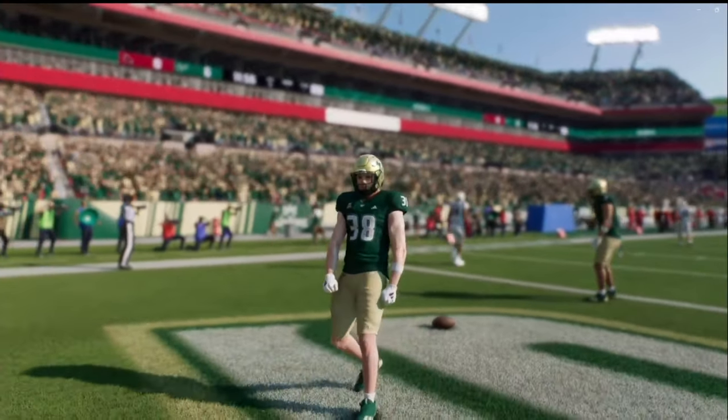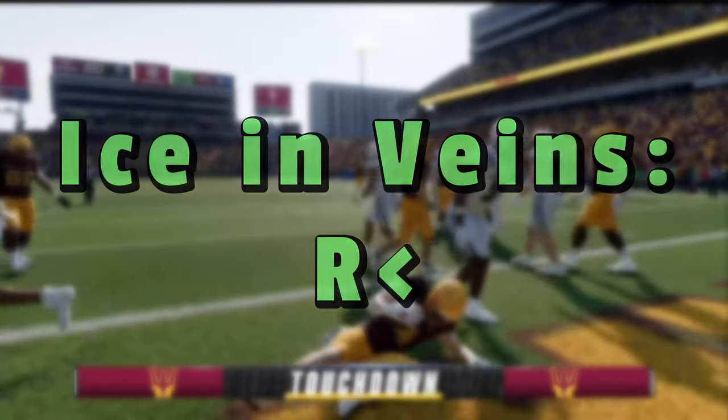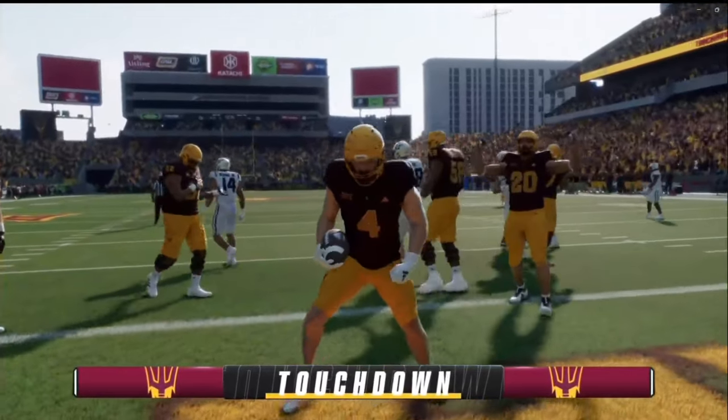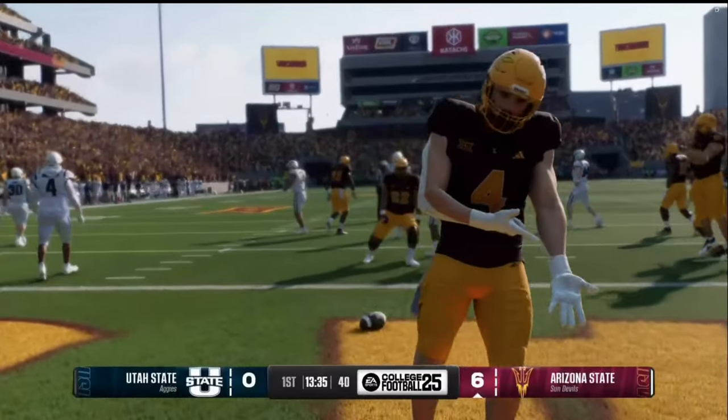Next up is Jacked, which is simply right stick down, and your guy is just going to be flexing all over the other team. Number four, we got Ice in Veins, which is right stick to the left.